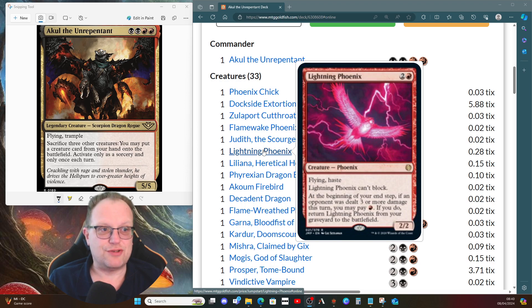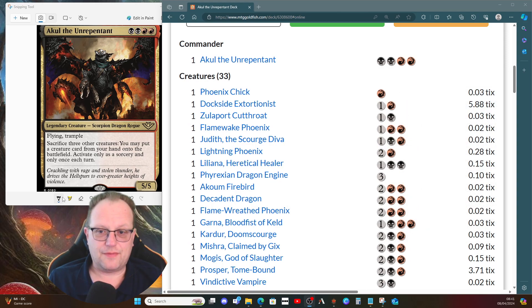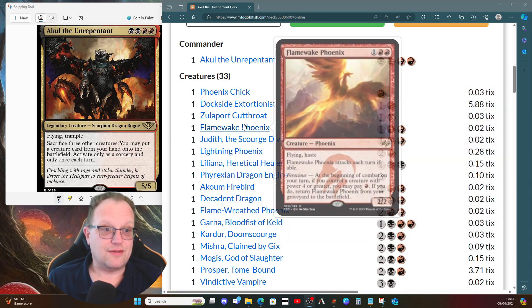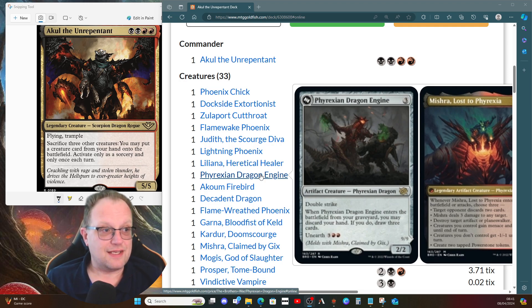Judith the Scourge Diva pumps our creatures a little and whenever our non-token creatures die we get to ping things. Lightning Felix is another creature that comes back when we pay the mana. Liliana Heretical Healer from Magic Origins - lifelink, one black and two mana - when another non-token creature we control dies, she returns transformed with a 2/2 zombie as Liliana the Defiant Necromancer. She's another non-token creature we can sacrifice to Akul.